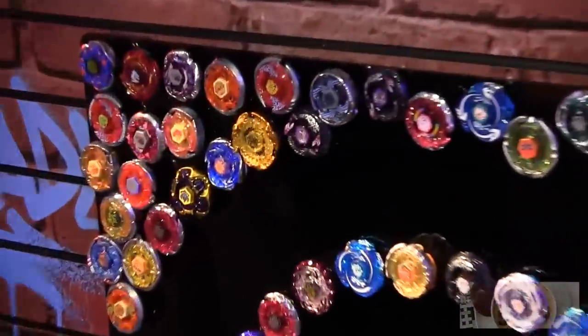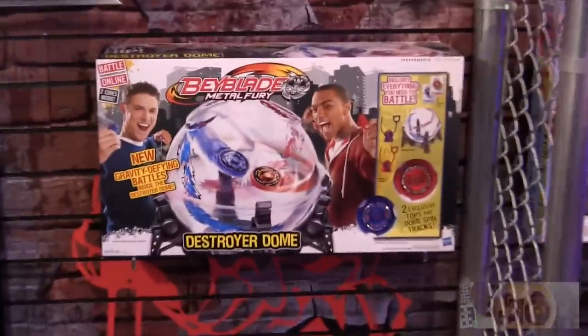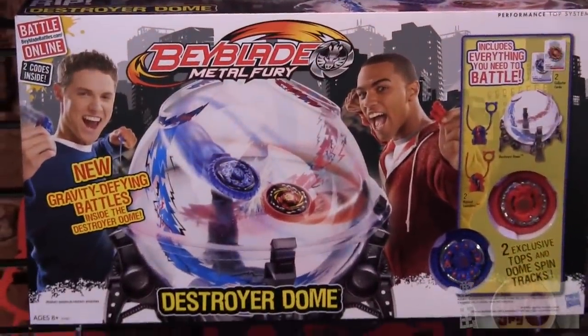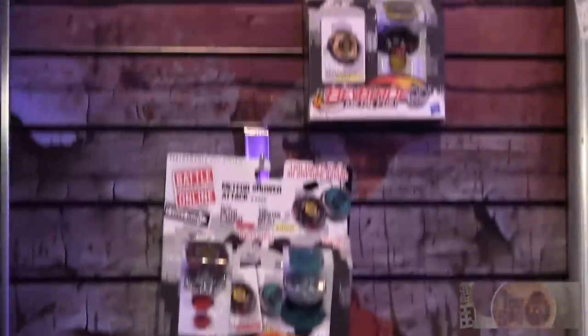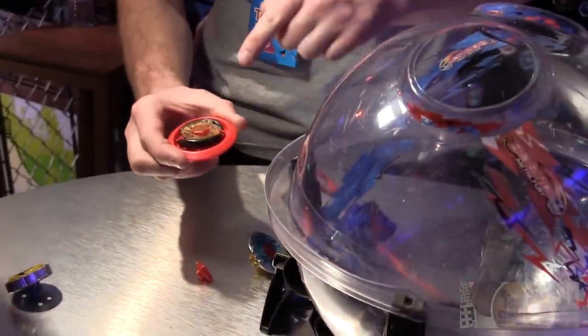This is the new Metal Fury Destroyer Dome. This is the Destroyer Dome. You can see the pack here comes at $39.99. It comes with both two ripcords, launcher, and wheel. These are the new spin tracks. You can take a five-piece customizable performance top and then put the spin track within it — so you've got the V or the gripper you can see here.